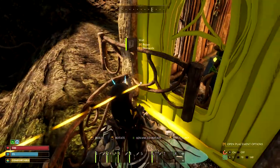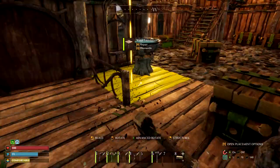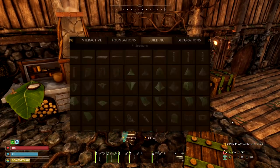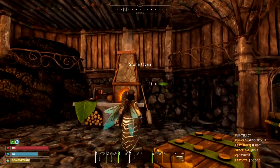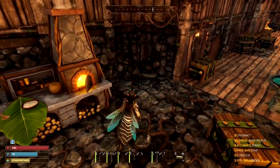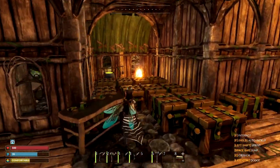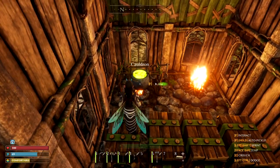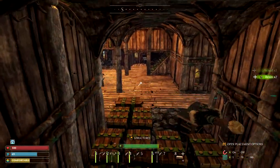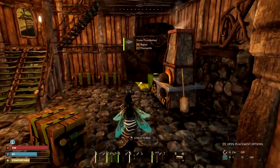We'll fix this over here too once we get the bedroom going. I think that's good right there. And the kitchen is going to look so nice up here too. I would love to add a chimney to this, and I know there's roof pieces that have chimneys in them. We've got those set up back where the cauldron was. But I'd rather we have an actual chimney — we don't have the chimneys though.